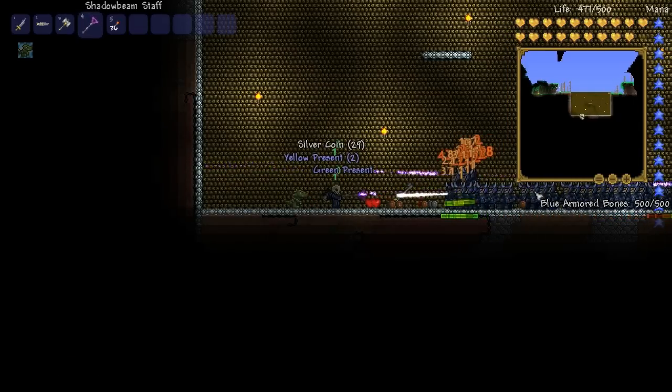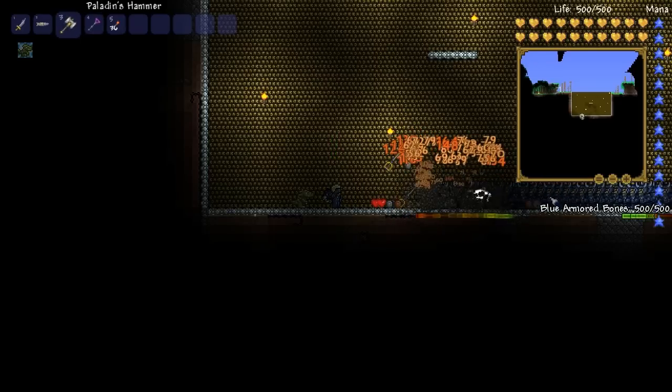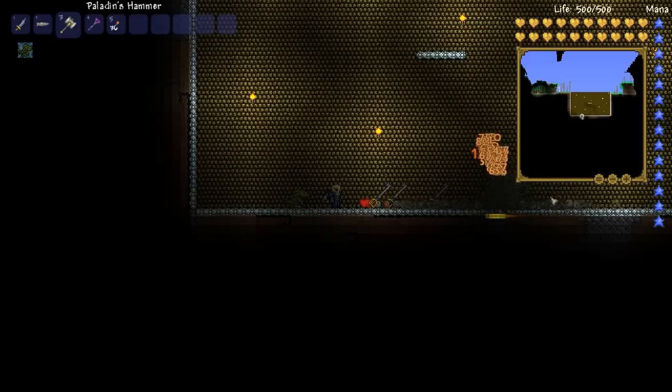The Key Brand is found in the Hard Mode Dungeon after Plantera has been defeated. It is a .33% drop chance from Blue Armored Bones, Rusty Armored Bones, and Hell Armored Bones.